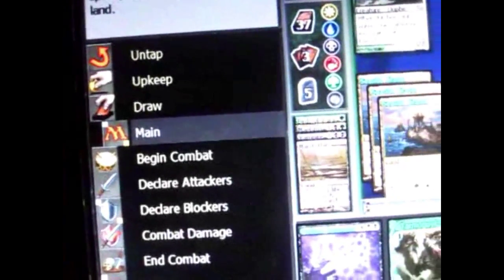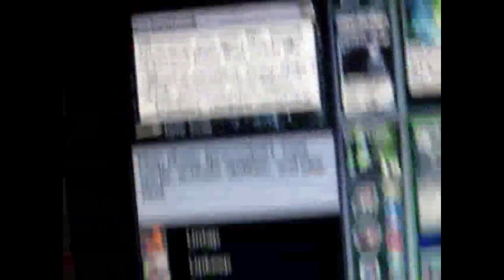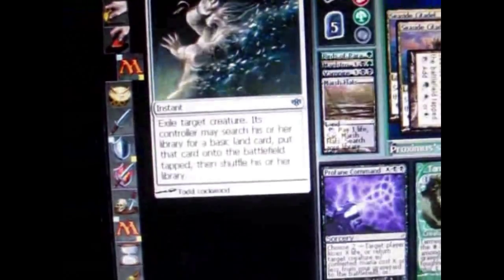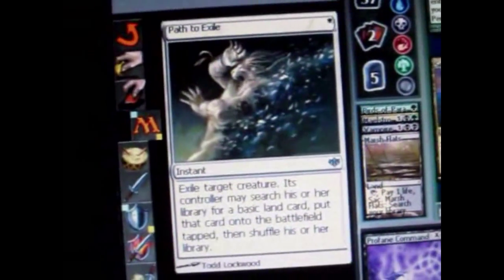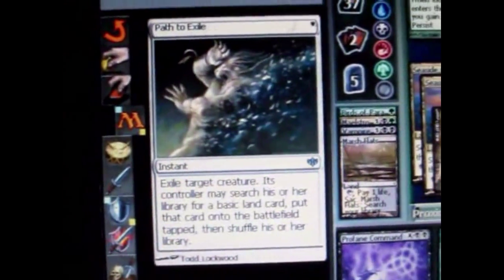He casts an enchantment that says whenever he gains life, I lose that much health — a really annoying enchantment. He puts a creature out. That creature was only a 2-1, so I used my artifact's ability with my stored counters to kill it. The equipment is very useful. Unfortunately I also lost life because of his enchantment. So I'm going to remove that card using a 1 white mana instant — it can be played on both mine and my opponent's turns. Then I attack and get more counters on my equipment.